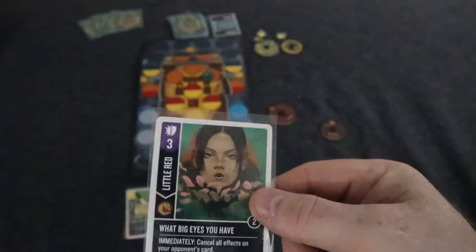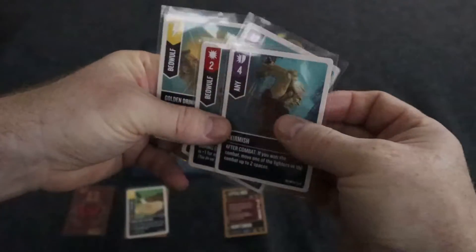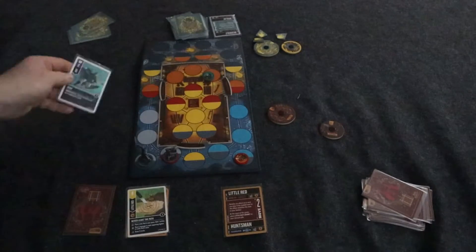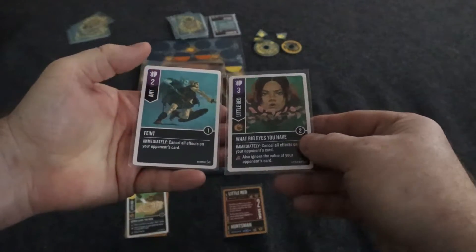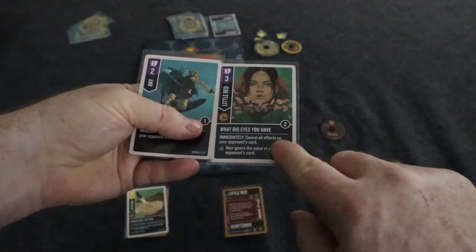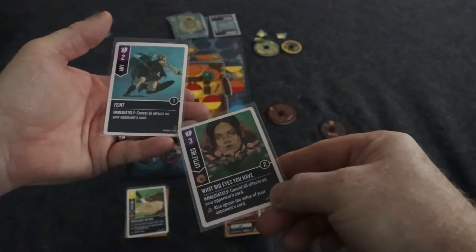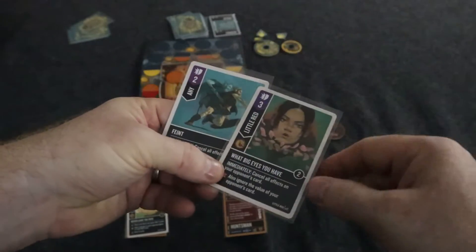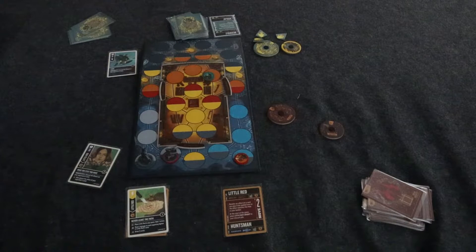So let's say I'm going to select this card — I'll put it face down. My opponent can look at their cards and see if they have any defense cards, and they can put one down. So I'll say two defense, any character. You're both going to flip these over and resolve what they say. Immediately cancel all effects of your opponent's card — so both cards' effects are eliminated. I have three attack, they have two defense — it's going to take one damage. That's a simplified version of how that actually works.